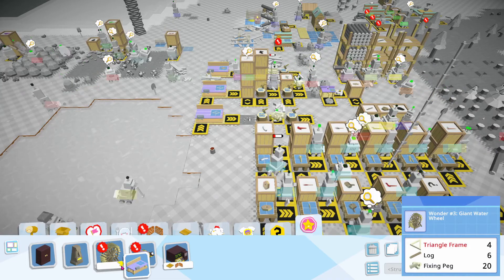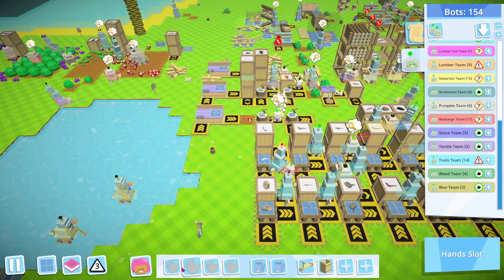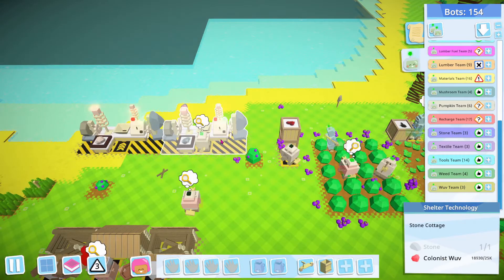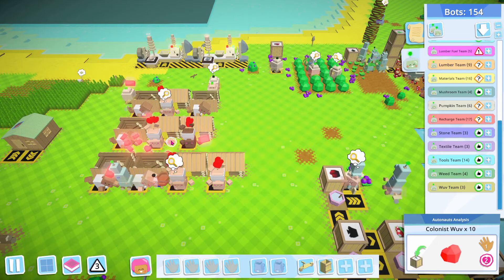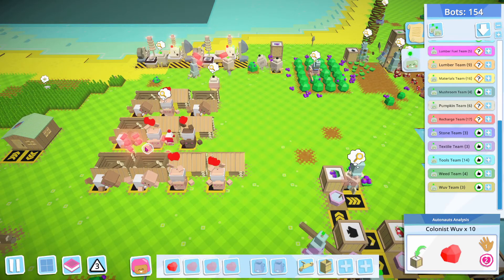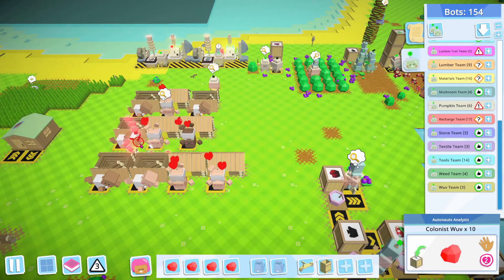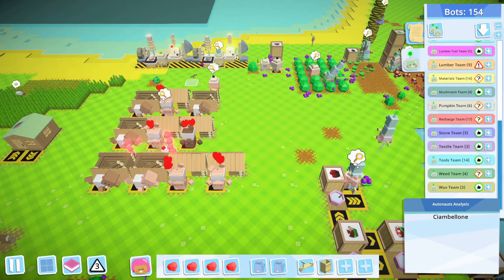I don't have a thing for triangle frames though yet, so that must be upcoming. Where are we? Right there — is there something going on? Ten wuv — we have a bunch of ten wuv. It's from the other food. Yeah, as long as they're getting other food, they're going to produce this ten wuv thing.